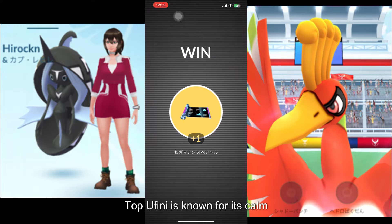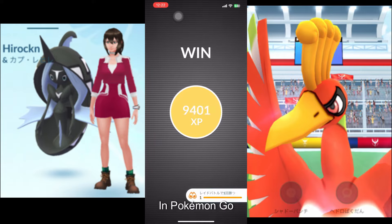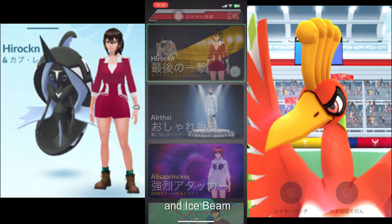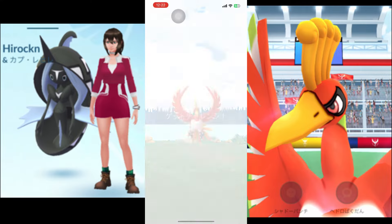Tapu Fini is known for its calm demeanor and its ability to purify any water it comes into contact with. In Pokémon Go, it can learn a variety of powerful moves, including Hydro Pump, Moonblast, and Ice Beam. These moves can be used to battle and defeat opponents.